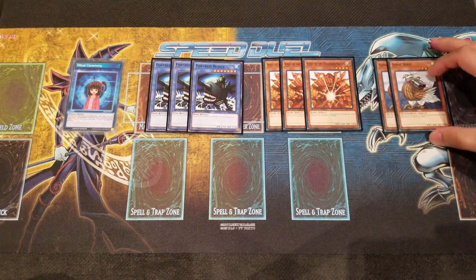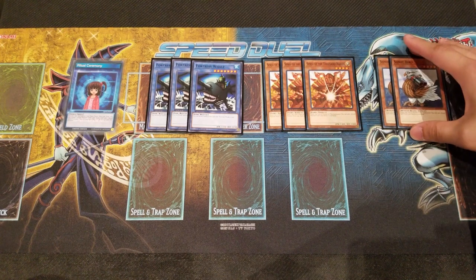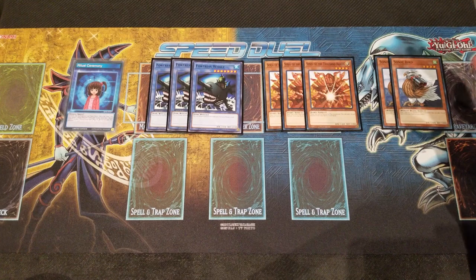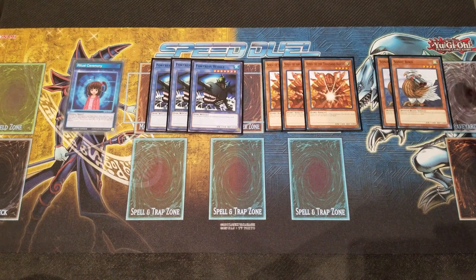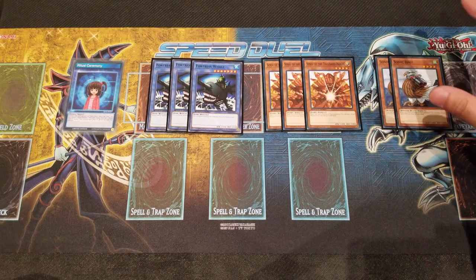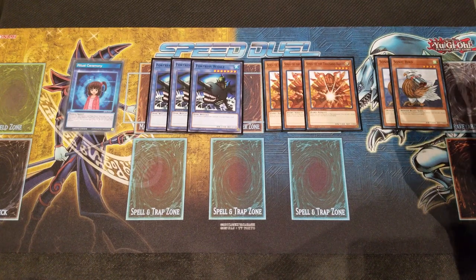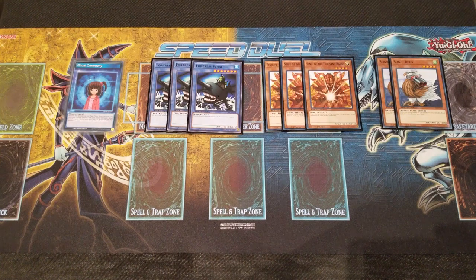Next I play 2 Sonic Birds. Some of you guys might play 3 originally, but because of Ritual Ceremony and we do play quite a lot of Ritual Spells that can bring out Fortress Whale, we don't really need 3 Sonic Birds anymore. 2 is a very good amount — it's still vital because it definitely stretches your Ritual Spells.